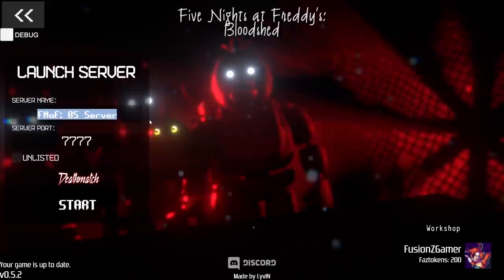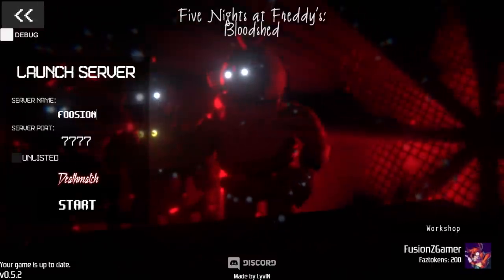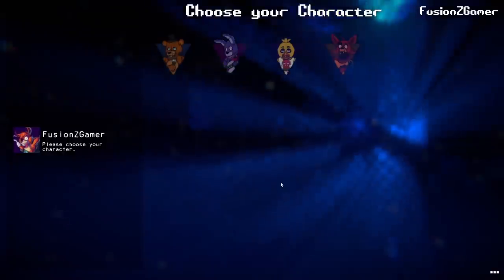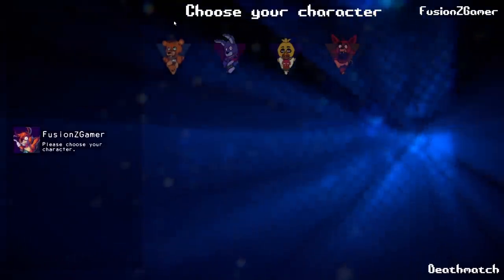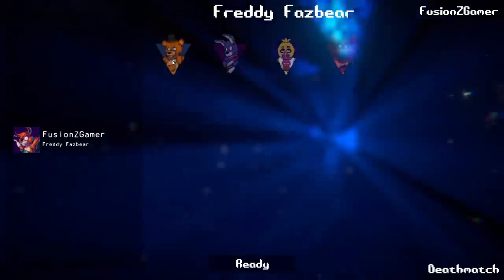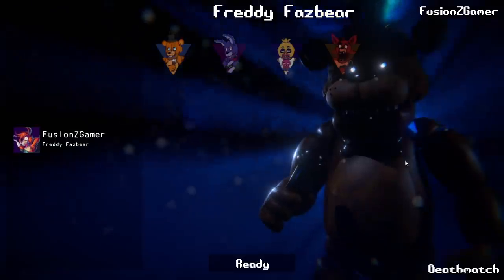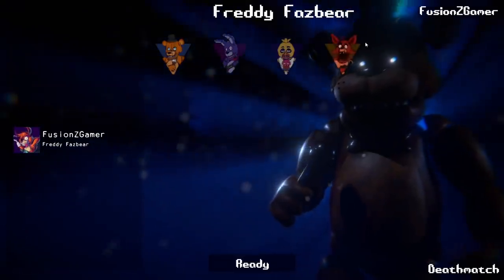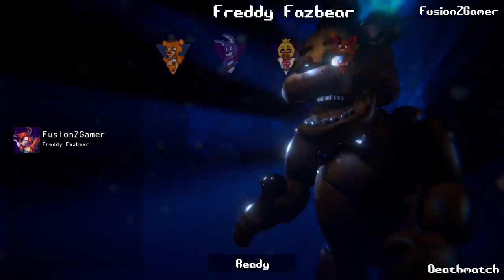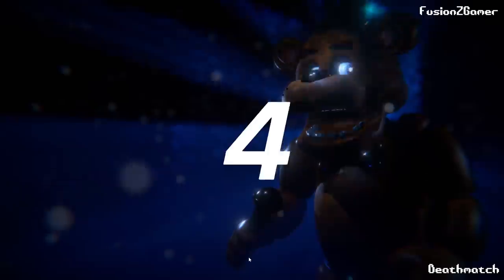For the server name we're just going to title it 'Fusion.' If that somehow pops up for anyone, there you go. Let's go ahead and start up a deathmatch. It's allowing access. We can choose four different characters: Freddy, Bonnie, Chica, and Foxy. Let's go ahead and start with Freddy. Dude, that is so cool! He walks up — though it's a bit weird how he walks to the side and is blocked by these things. It'd be really cool if he walked into the center. I wish he wasn't blocked by those icons. Let's go ahead and ready up as Freddy Fazbear.